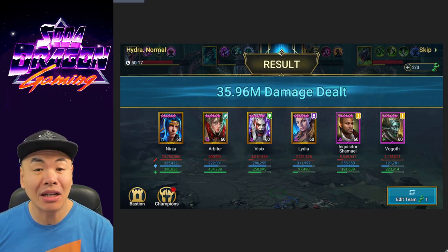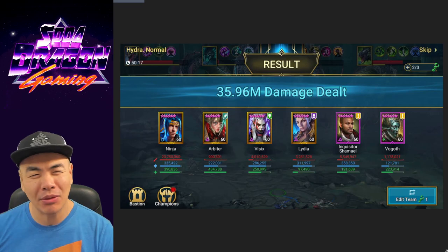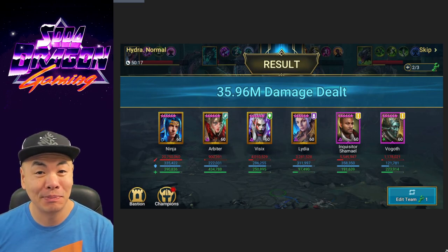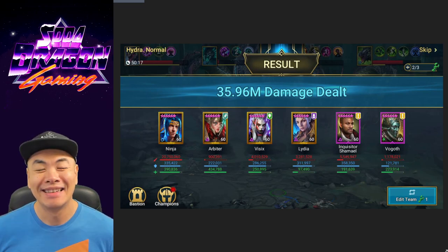Alright, that is it for today. I think you've seen enough to get the gist of how to fight the Hydra with this team. I'm not saying my way is the absolute best — there may be better ways — but that's basically how I've fought the Hydra to get these damage numbers. If you're a mid-game player, I hope this helps you with the Hydra to get rewards for yourself and push your clan to the next tier of difficulty. If you haven't yet, like, subscribe, share, and turn on all notifications. Stay safe and happy holidays.